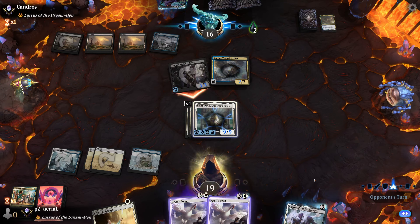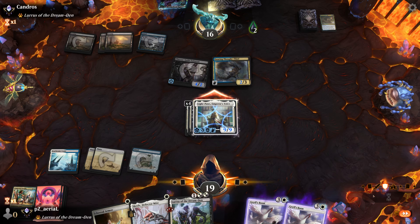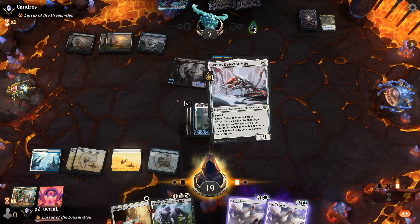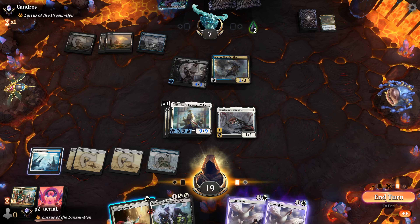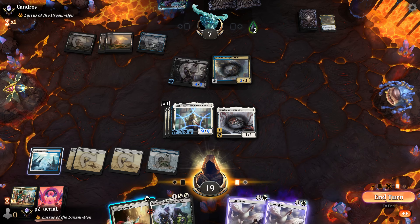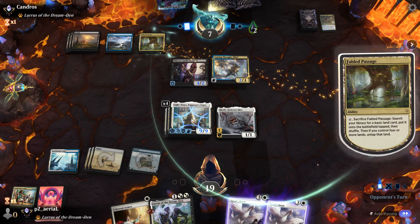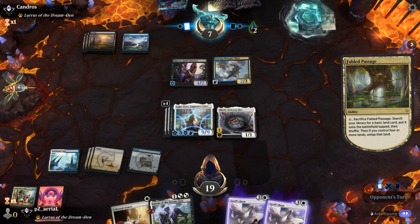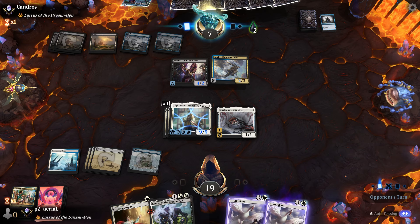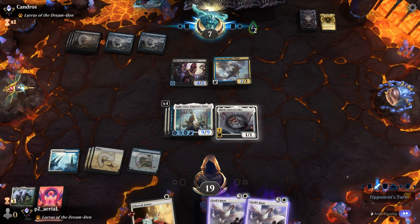I think I'll put Lurrus in here — I think my opponent will decide to block. Now I can get Screlv out. While Screlv can't activate right now, I could play Ethereal Armor on it, but at this point we just have to hope Light-Paws doesn't die. I'll hold the Ethereal Armor. They have five mana; I have to think about what they can do — they could have another instant-speed removal. They go for Into the Story and go down to one mana, which means they cannot remove Light-Paws.